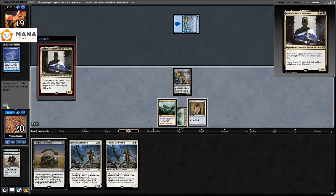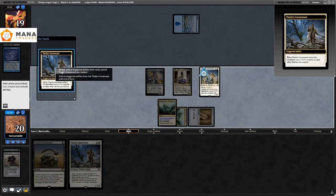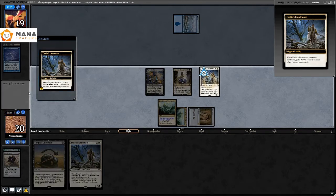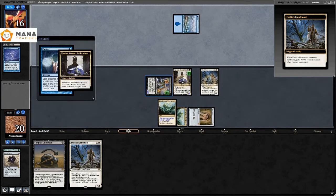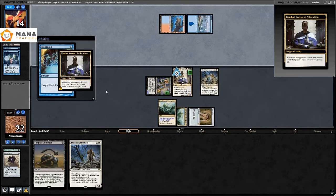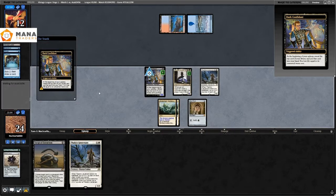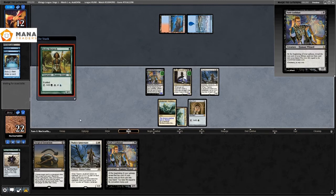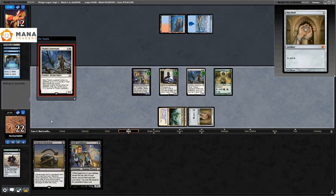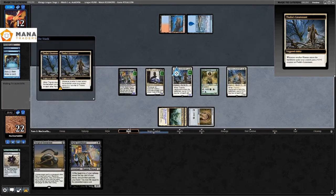I play the Combo and they Brainstorm in response, which smells of desperation. Combo resolves, then I play Thalia's Lieutenant — now I have a clock going. They take two from the Ponder, two again from Preordain. Dark Confidant triggers again and I draw another Dark Confidant. I play Noble Hierarch — now we have excess because of two Humans, Thalia's Lieutenant, and Noble Hierarch.